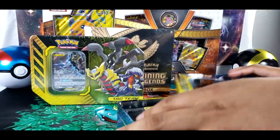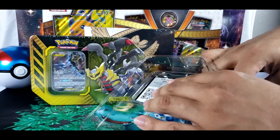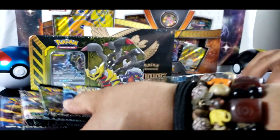Let's open our first one. The first four packs we have are Cosmic Eclipse, Lost Thunder, Celestial Storm, and Evolutions.